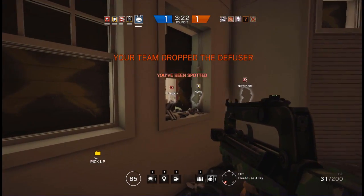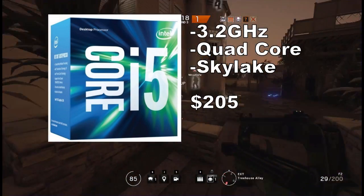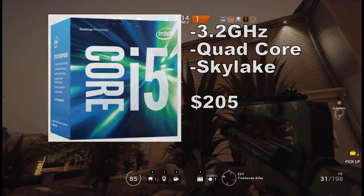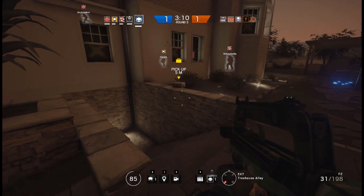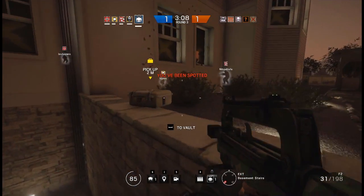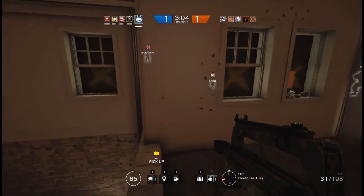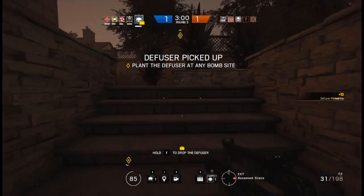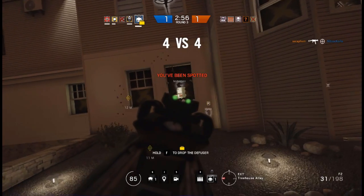We'll start off with the processor. For this build we'll be using the i5-6500 3.2GHz quad core from Intel. The Intel i5-6500 is a perfect budget CPU which will be able to chew up most new games with ease. It's not quite an i7, meaning that you shouldn't be focusing on rendering or live streaming if you're getting this, but it's still high quality. The processor has an LGA1151 socket, which is currently exclusive to Intel's Skylake Edition processors. I have paired a motherboard which will fit perfectly with this socket.